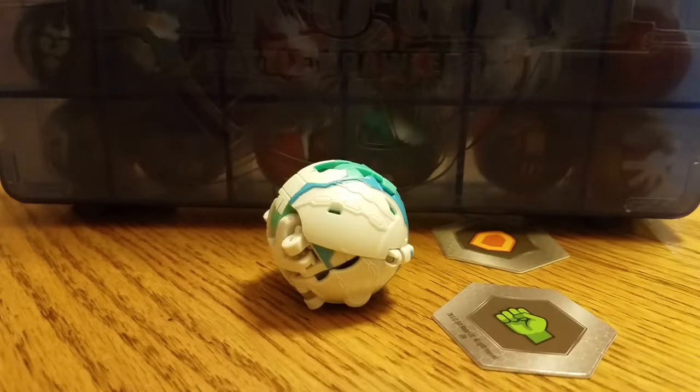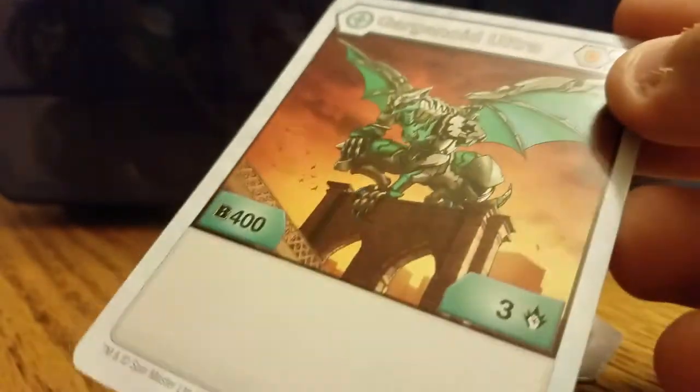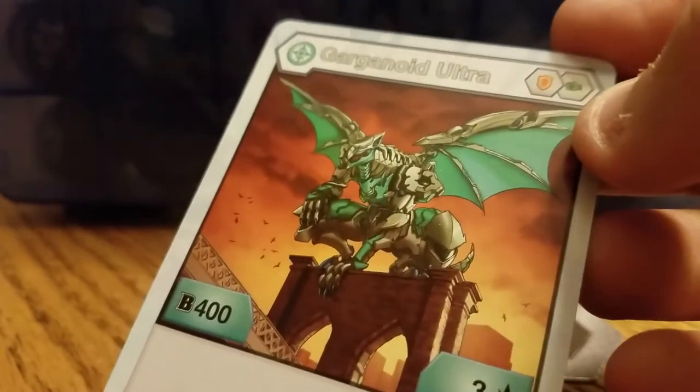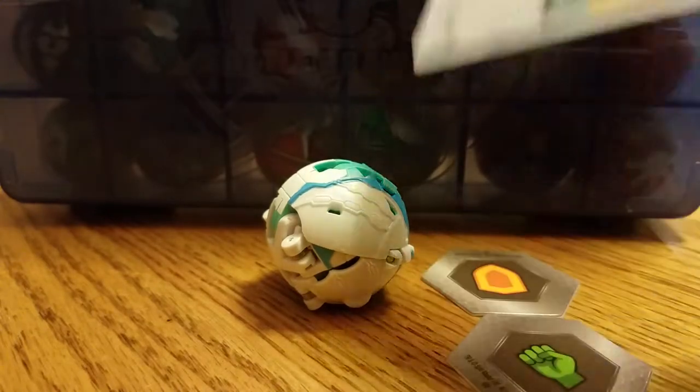This is Chaos Garganoid. As you can see on the card, it's also an Ultra — Garganoid Ultra. B-Power 400, damage rating 3, Bekkah Kor's shield, which is Hiding, and Fist.